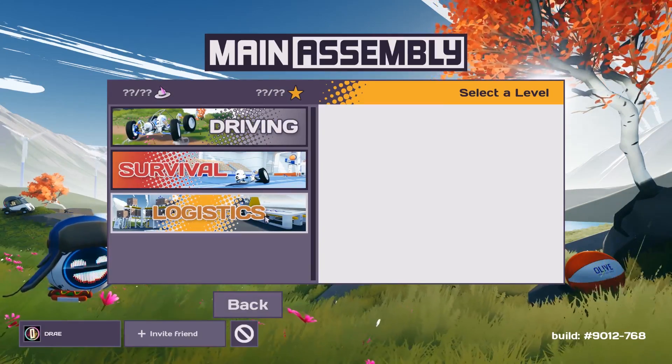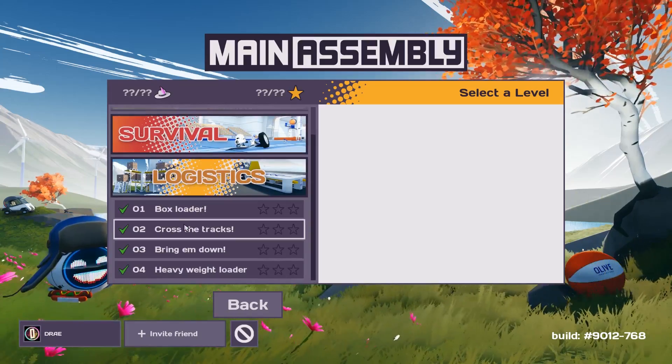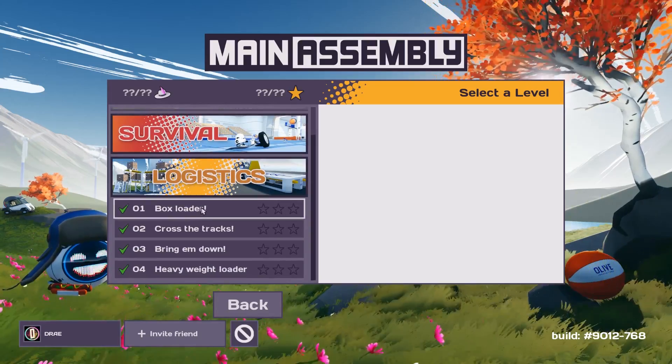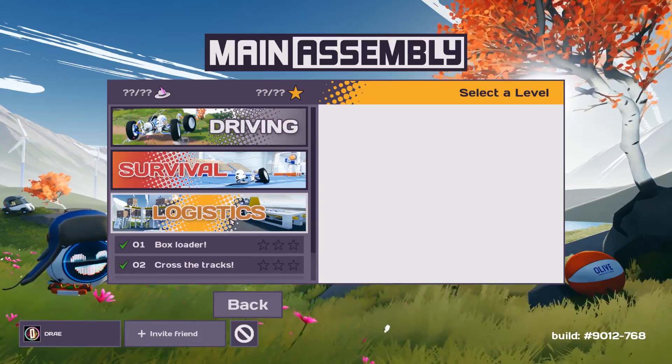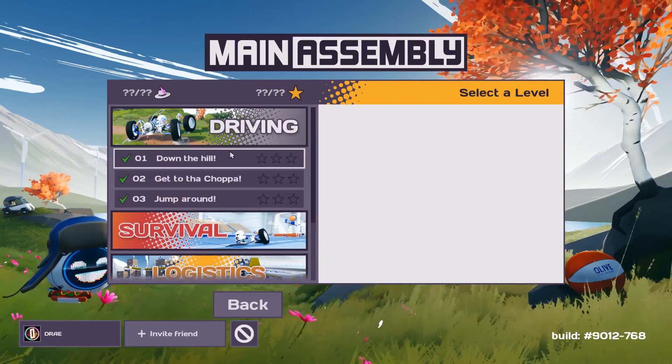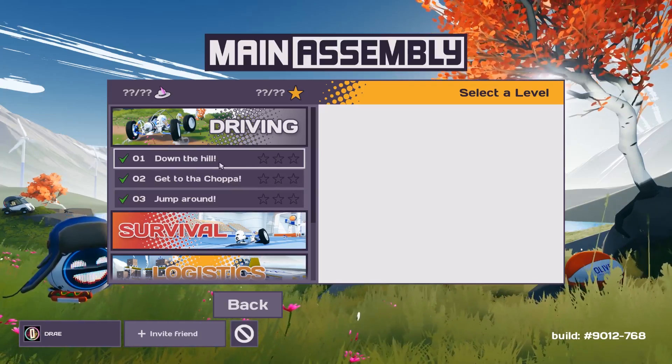Now the cool thing about this game, in my opinion, is it's not just about wheeled vehicles. Logistics is a big thing in this game, and programming is involved as well. So for example, we might have to build something like a conveyor belt in the logistics challenges. We're going to start off with the simple stuff — just driving vehicles. We might go into the survival today.